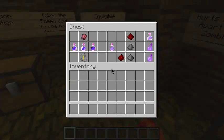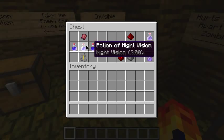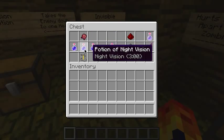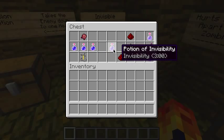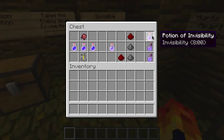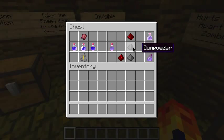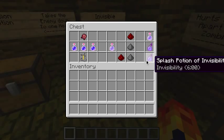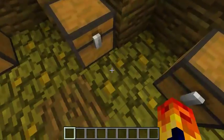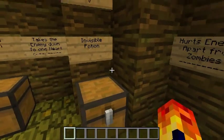Next is the invisibility potion, which makes you invisible. This one is a little different — you need a potion of night vision, which I've just explained how to make. If you put a fermented spider eye with a potion of night vision in a brewing stand, it'll make a potion of invisibility. Adding redstone makes it last 8 minutes. Gunpowder makes it a splash potion. Gunpowder and redstone together — which is the best — makes it last 6 minutes. If you're in a group raiding a base, you can splash this on the ground and everyone will be invisible.